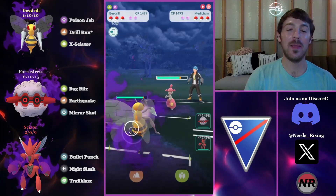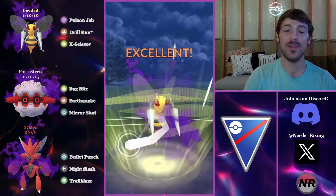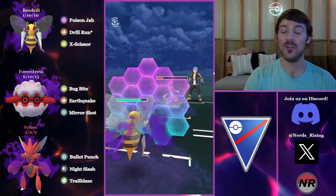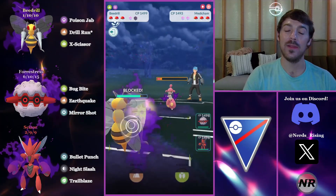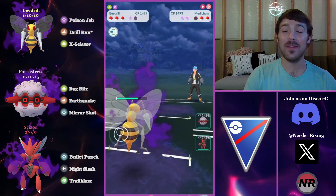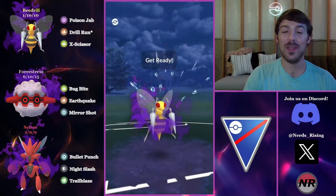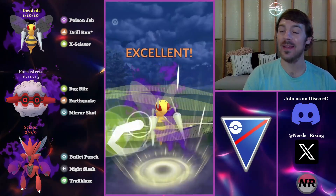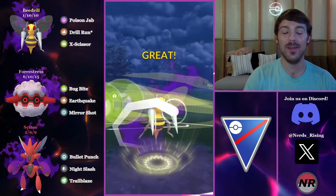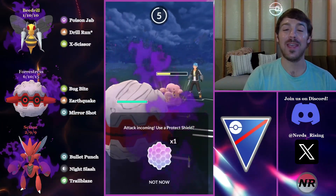We pick up a Wigglytuff lead in the next battle. Charmers are beautiful to see for this team because our entire team beats charmers. They switch into a Medicham and no-shield it, which is just perfect — I've basically already won this battle unless they have a Talonflame in the back. We can shield up, farm all the way down, and it doesn't matter what's aligned to the Wigglytuff because our whole team beats it. There's a Licktung in the back eating two X-Scissors — they do shield, probably won't shield the next one.